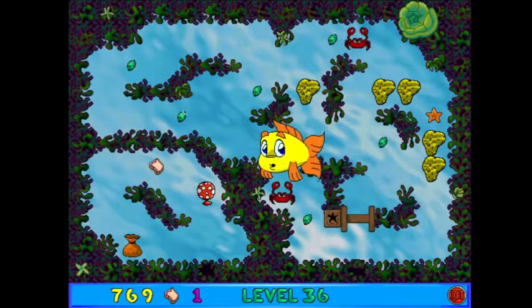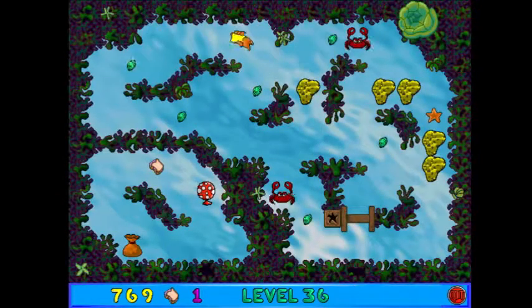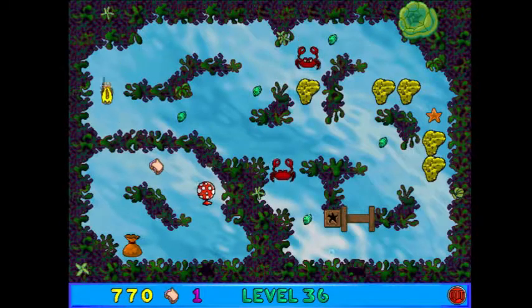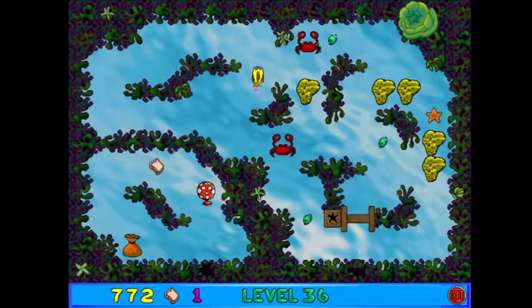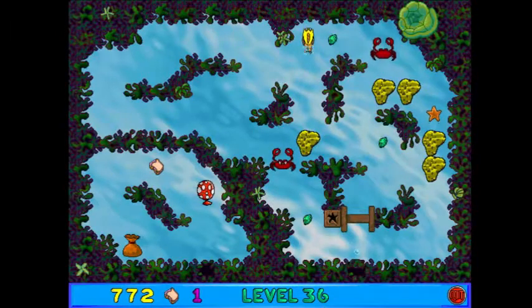We better get swimming and collect all those kelp seeds! Welcome to the Seaweed Jungle! Right off the bat, you can see what this is introducing. We've got these giant yellow sponges here! These are kind of like the boulders from before — we can push them, and they can act as barricades for enemies.